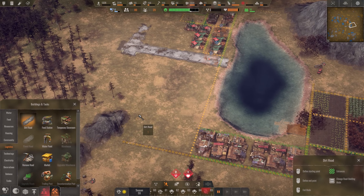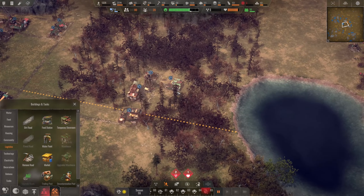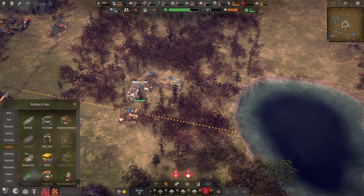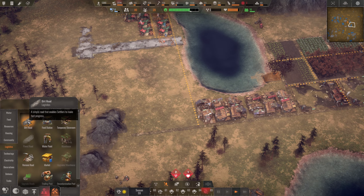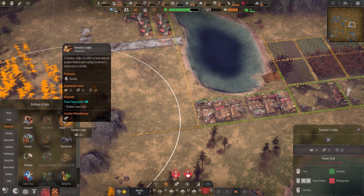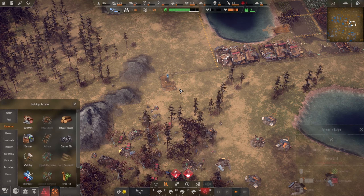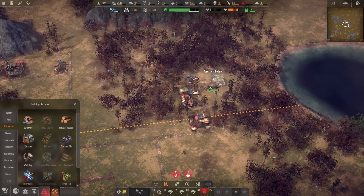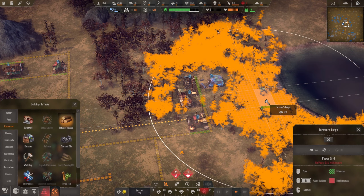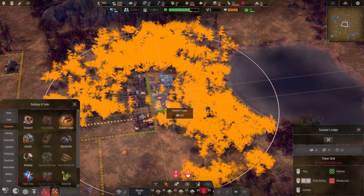I also want to put down another forester's lodge in amongst this area here, so we're gonna relocate this forester's lodge, hunter's cabin, gatherer's hut, and herbal hut — all of that is gonna be relocated onto this road here. We'll pop down another forester's lodge and this new one is gonna focus on cutting down and replanting. We're not gonna build on the water's edge, we'll build it around about here.